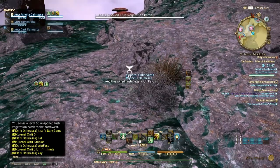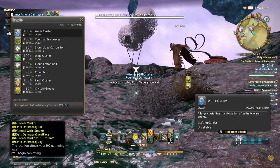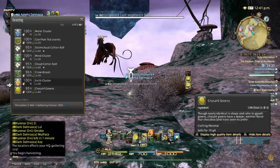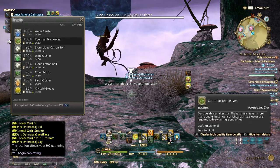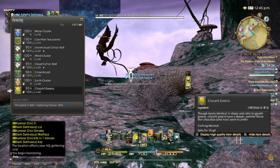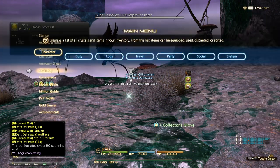For botanist you can get water clusters and kishal greens for red scripts. The miner node has cuprite, and cuprite is the one you hand in for blue scripts. So in this case I'm going to go for the red script one.